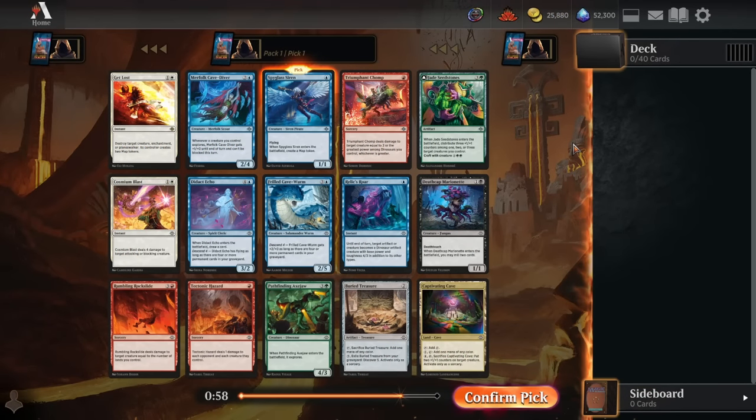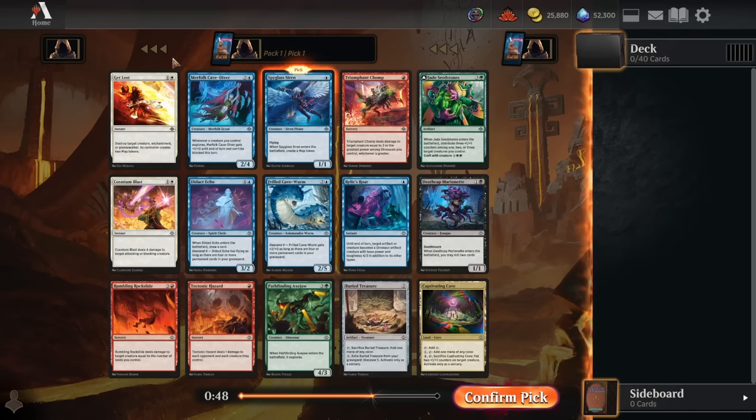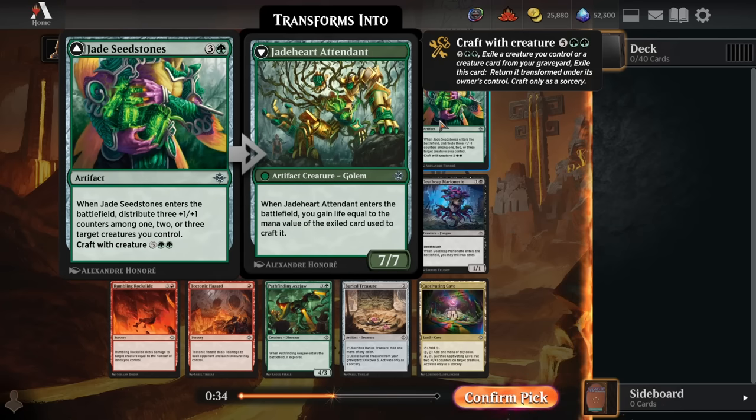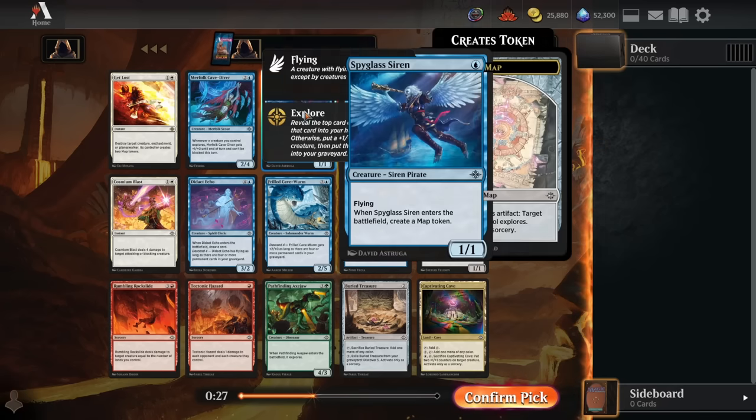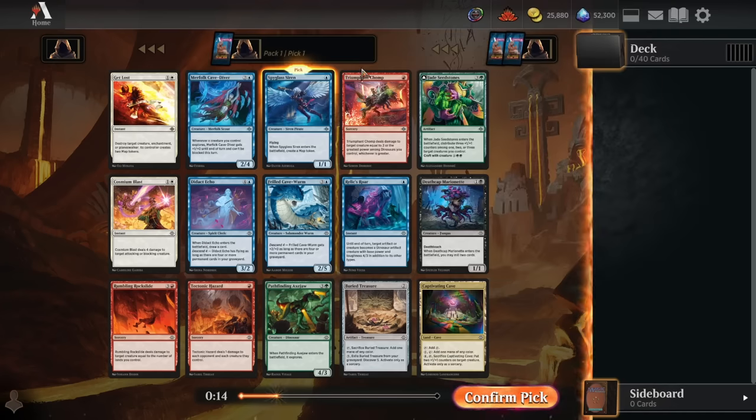Here we are for pack 1, pick 1. I think this is a pretty easy Spyglass Siren — just so much value for such a cheap mana cost. Great evasive threat. Other options are Get Lost and Triumphant Chomp for solid, monocolored, cheap, efficient removal. We also have an Axe Draw for great value in green, but there's also the Seed Stones, giving you a 2-for-1 by being a pump spell and then a nice big way to stabilize later. I think Spyglass Siren is one of the best uncommons in the format — pretty absurd for that really low mana cost. It has a lot of great synergies with artifact mechanics and the pirate creature type. So we'll take the Siren here.